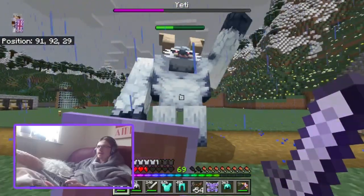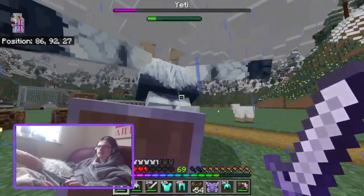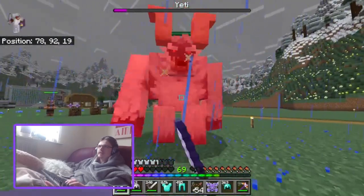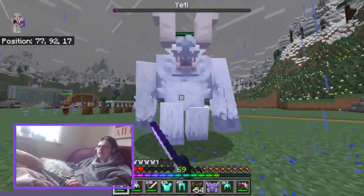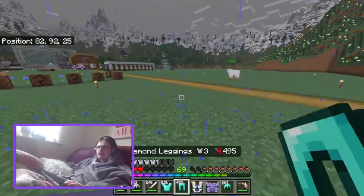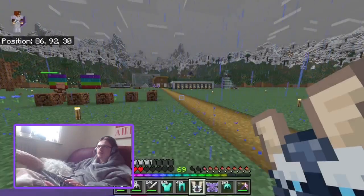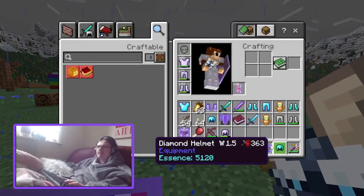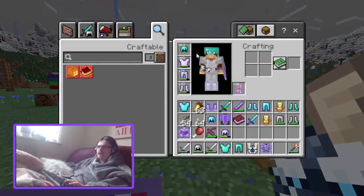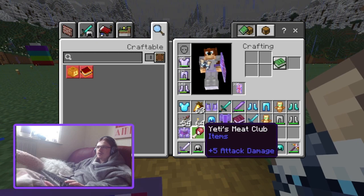That's the Yeti down! You get the Yeti head, which you can wear — it provides armor. It gives two and a half bars of armor, which is better than diamond. Let me go check if it can be enchanted, and also got the Yeti's Meat Club, which is plus five attack damage — I'll check if that can be enchanted as well.